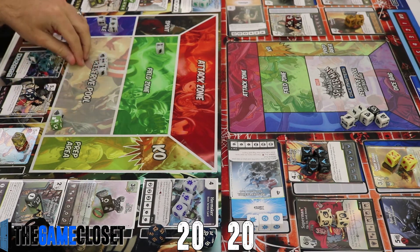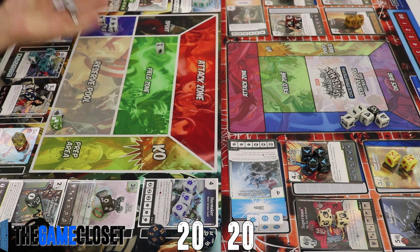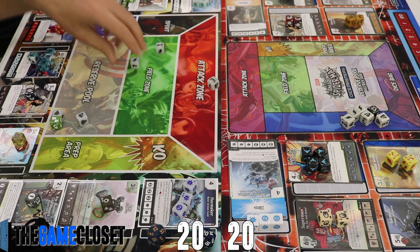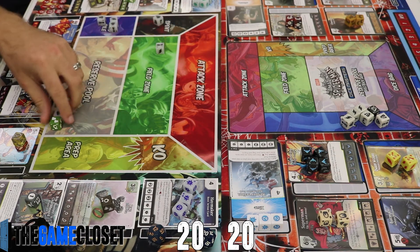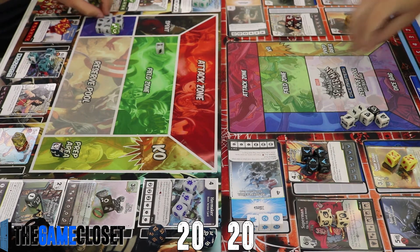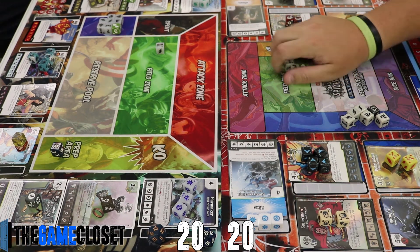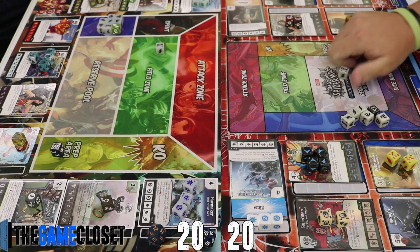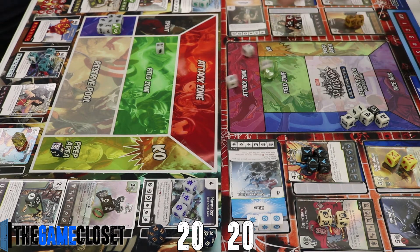We have an interesting choice: do we go for Jimmy Olsen or instead go for Wonder Woman? We choose Wonder Woman — learning from our mistake last game. We pick up Wonder Woman and prep it without even worrying about rolling the Jimmy Olsen. We went for six energy and got it, so the Batman he bought turn one will now be nerfed as long as we can roll Wonder Woman.